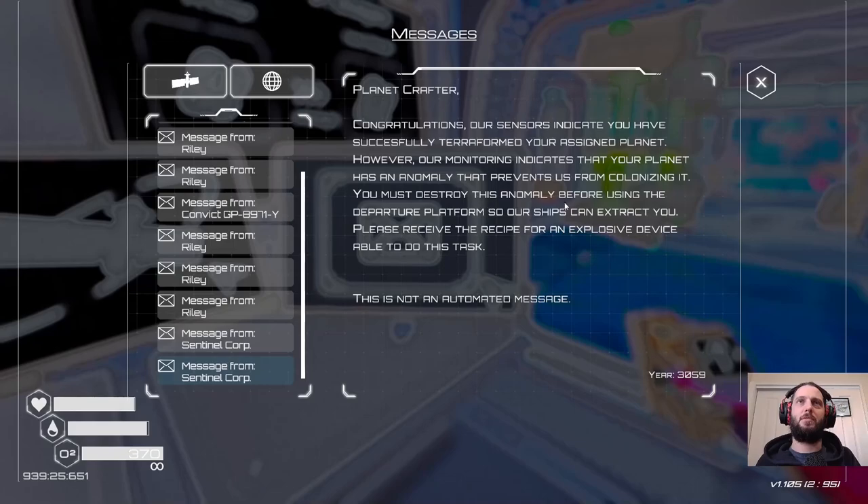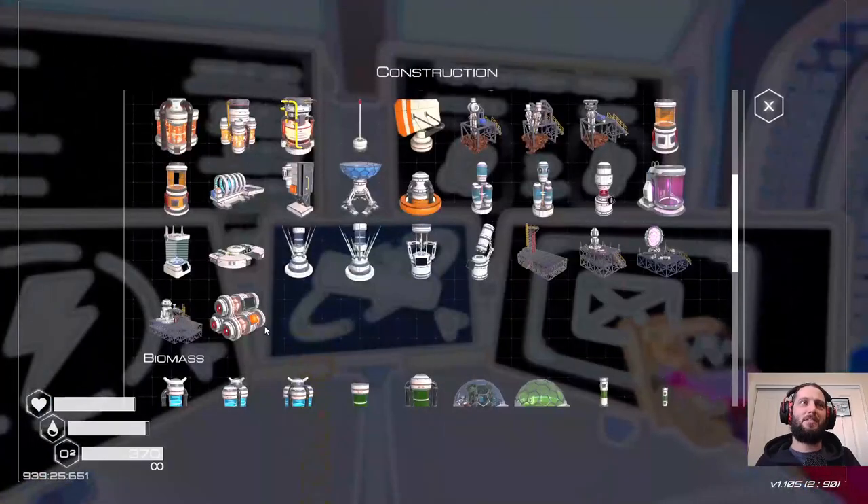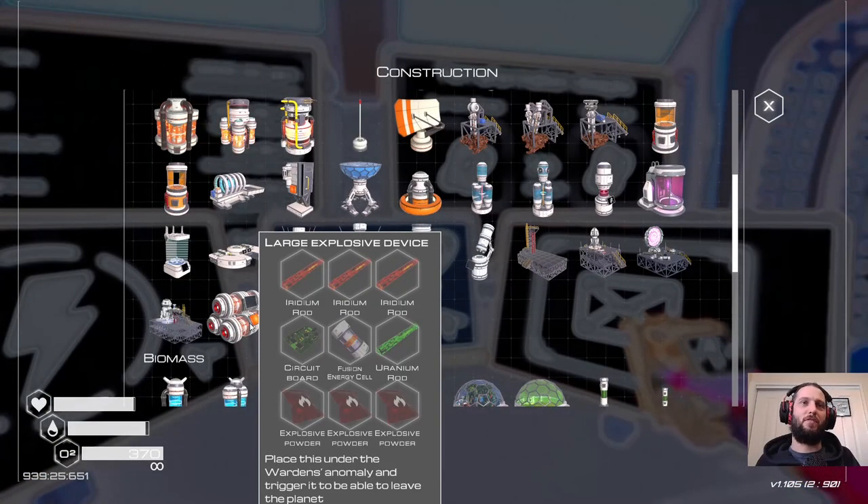'You must destroy this anomaly before using the departure platform so our ships can extract it. Please receive the recipe for an explosive device able to do this task. This is not an automated message.' Well now. Okay, so we've got a large explosive device now. Place this under the warden's anomaly and trigger it to be able to leave the planet — I know where that is. Yeah, an anomaly.